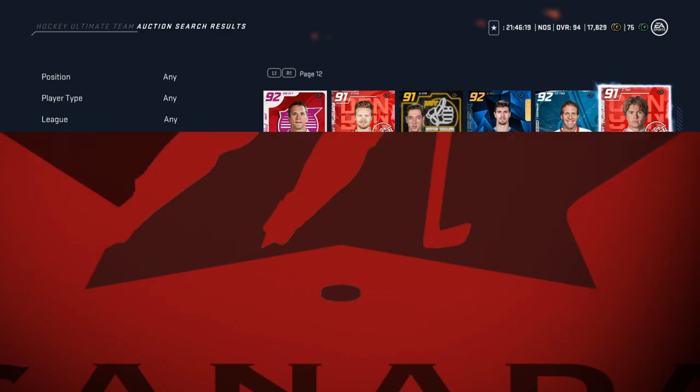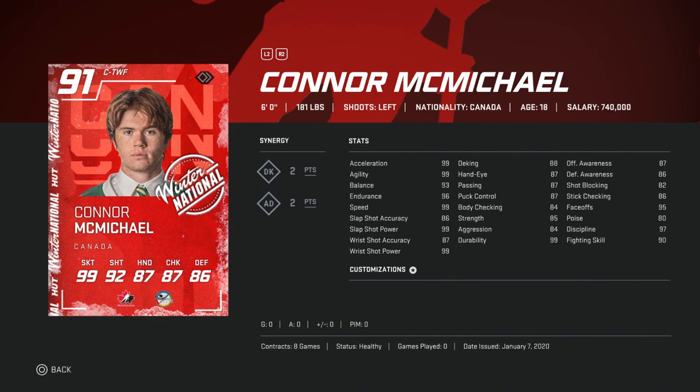Next is the Winter National Connor McMichael — it's crazy how this card has held its value, but it's now fallen under 200k. 91 overall, 99 speed, acceleration, agility, 99 slap shot and wrist shot power, 87 hand stats, 95 face-off, going for about 180k. Even though he came out about two months ago, he's still a really really good card.